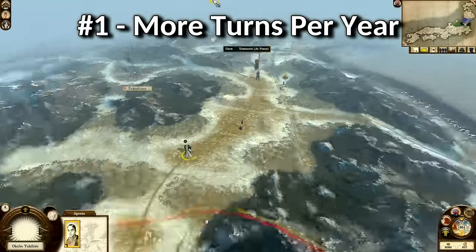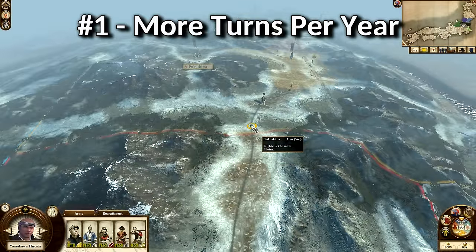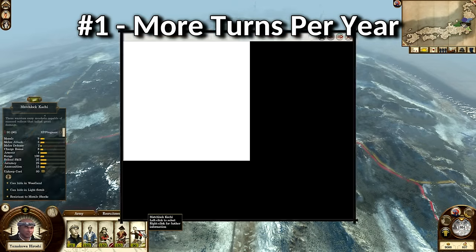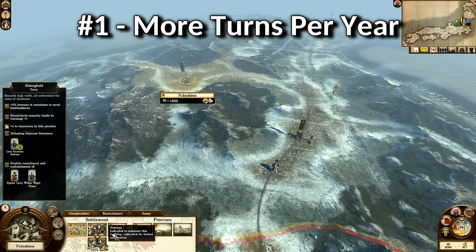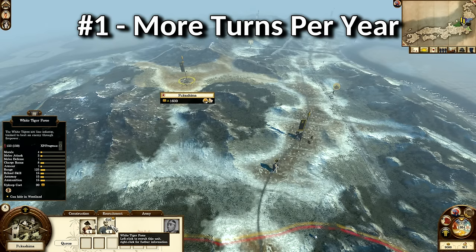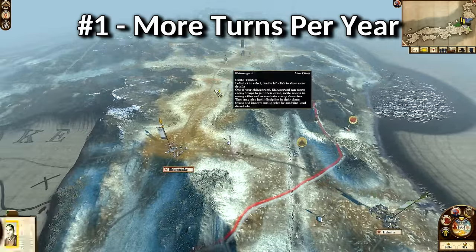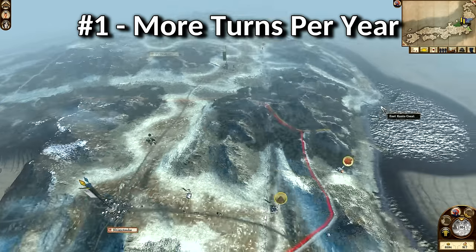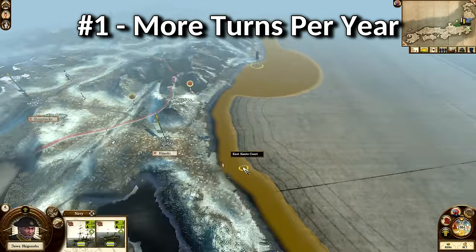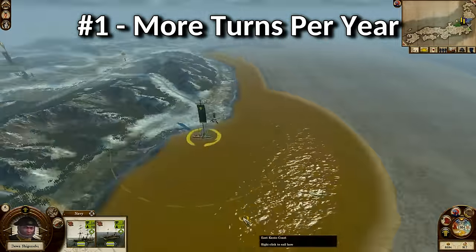Number 1: Loads of turns per year. Starting off with an easy one — so easy that there are loads of mods that sort this out for half the Total War games already. The rationale is two-fold: to increase game time spent with particular characters making roleplay more worthwhile, and to make movement distances more plausible. It always hampered my immersion when a journey that would take a month took a year. Having turns represent a week or two is better — basically how it worked in Fall of the Samurai, which is quite close to realistic movement distances.